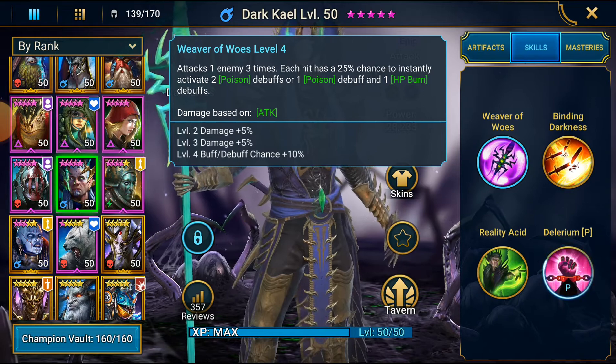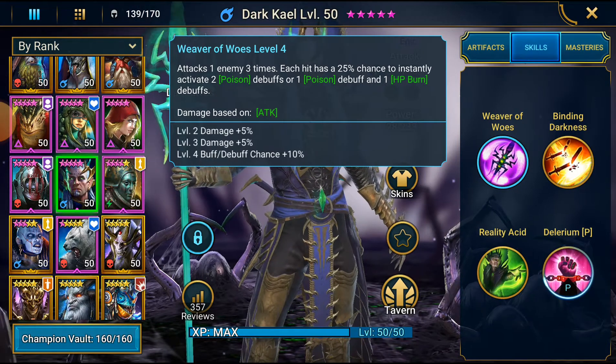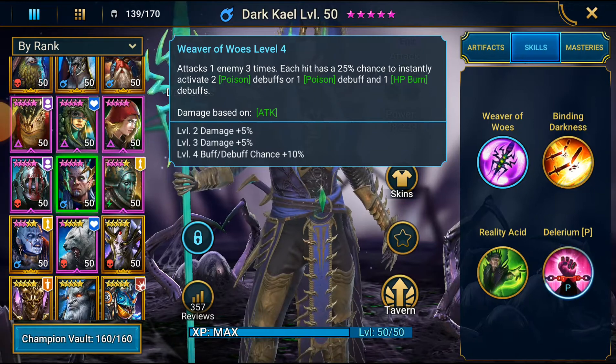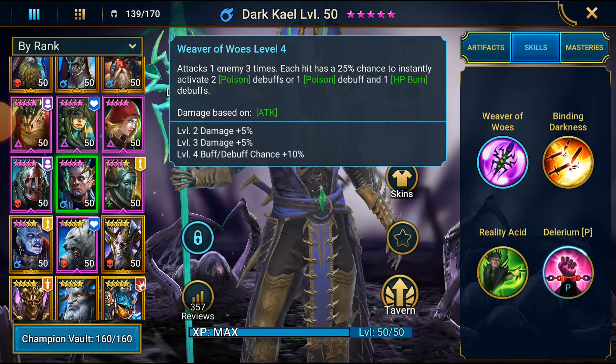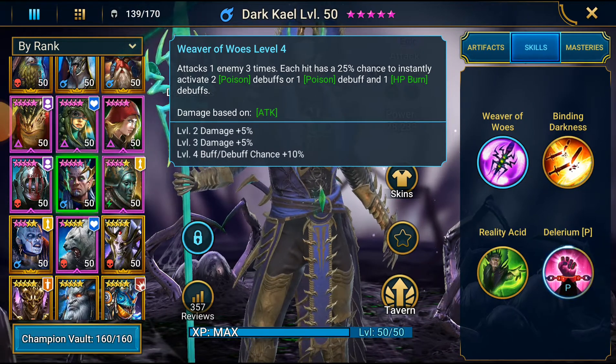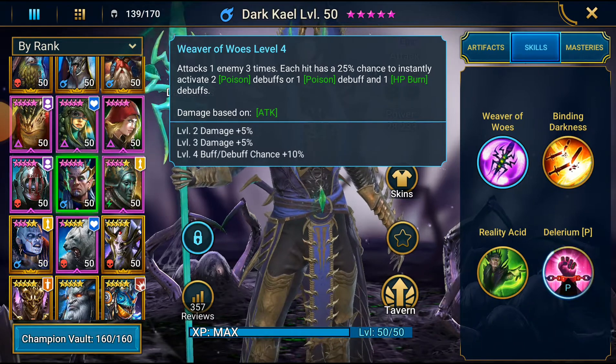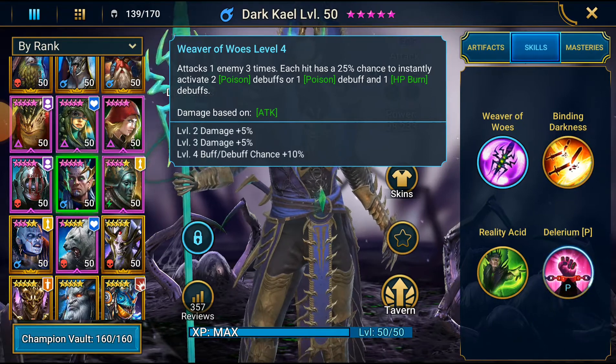His A1 attacks an enemy 3 times, and each hit has a chance to instantly activate 2 poison debuffs or 1 poison as an HP burn debuff. This move is good because in the compositions I was working with earlier I had Calvulax and other poisoners. With Kale, the more poisons we put up, we could activate some and still had a really full debuff bar. I also tried this champion with Drekstar, because Drekstar can put up HP burn because of his passive, and if you activate it you can do a good amount of damage. This A1 for me is very, very strong — it's super fun, the animation is super fun.